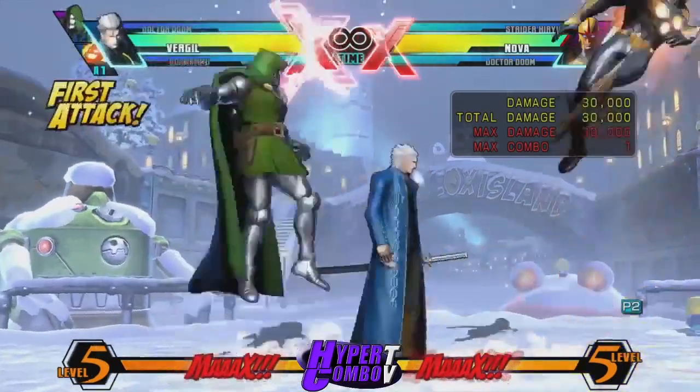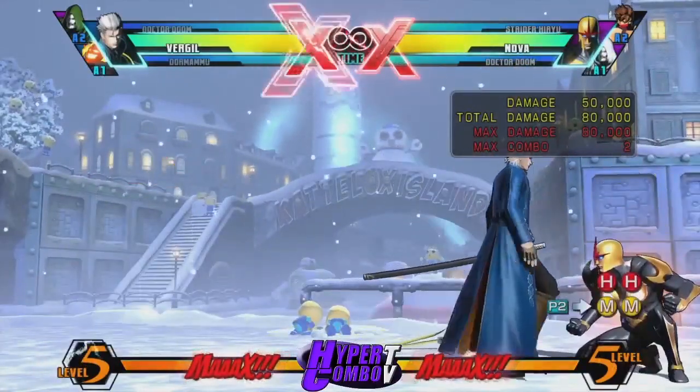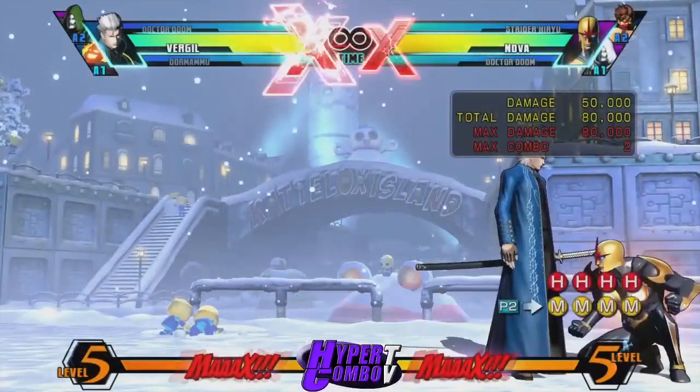Then you look at a character like Vergil, who kind of ignores this rule too — he can do it, but he doesn't have to plink the H and the M. He can just hit them both at the same time like a normal dash while holding forward.